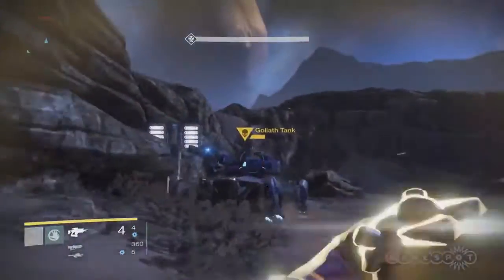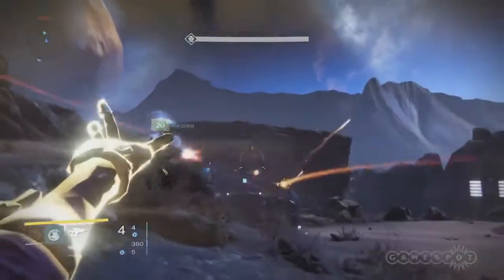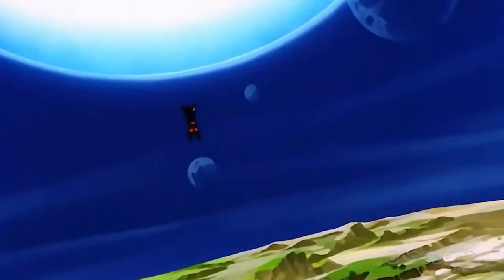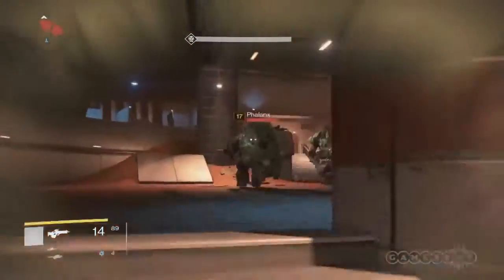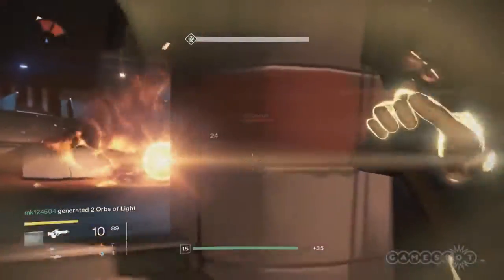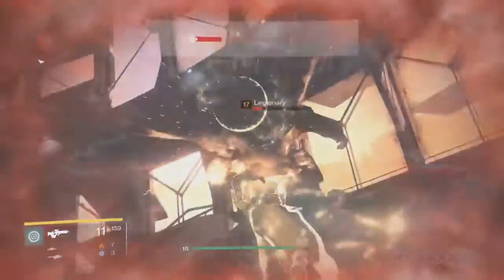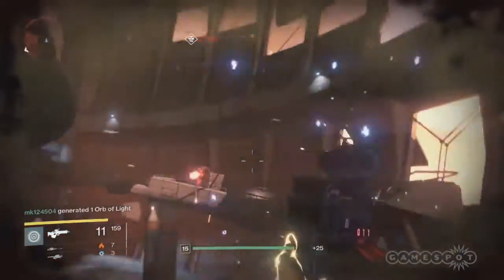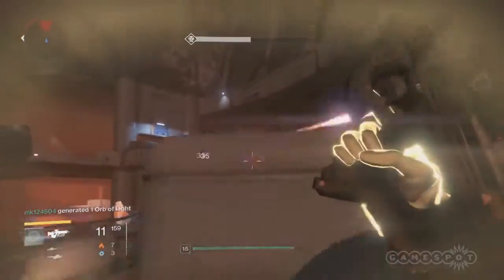Most prominent is the replacement of the Nova Bomb with the Radiance skill. At first, many of you may feel the same pang of disappointment that I did — where's my giant spirit bomb, you might ask? Well, fear not, because Radiance does indeed have a purpose. Activating this skill causes the Warlock's other abilities to regenerate at a ridiculous rate, allowing you to spam out a handful of grenades and a couple fiery punches in short order. Considering the Sunsinger's grenades — among which are a fire-specced lookalike of the Vortex and a Halo-esque sticky grenade — this is a fairly decent replacement for the Nova Bomb.